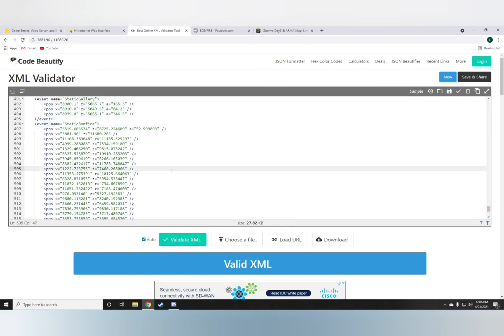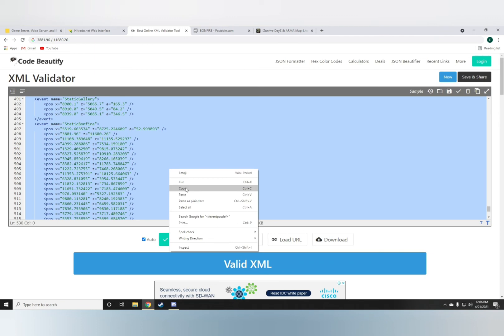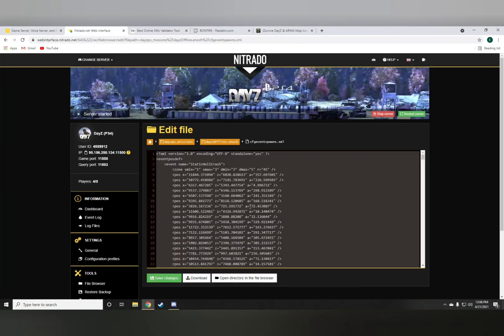And once you're done, highlight everything, copy it back, drop it onto your eventspawns.xml, save changes, and hit restart. It's a very simple coding thing, it's not too hard.